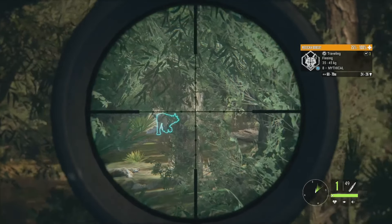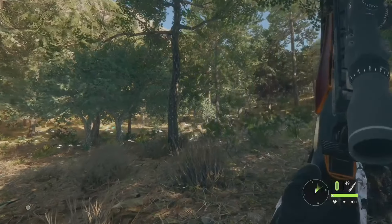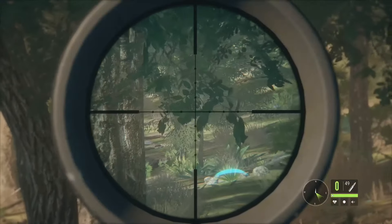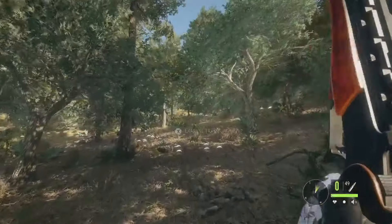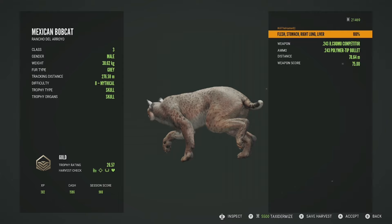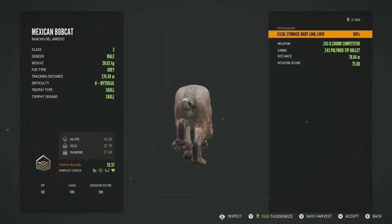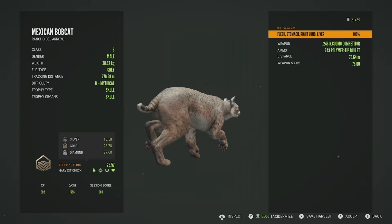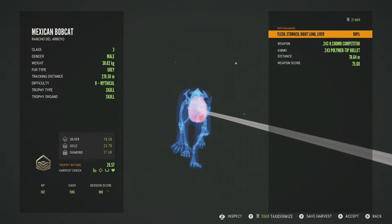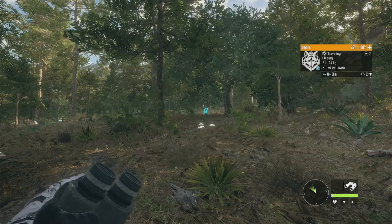Out of nowhere there's a mythical Mexican bobcat, 24 to 26 — he went just past that tree and we got him. I'd heard him give off a warning call earlier and had been trying to find him for a couple of minutes, then he darted straight in front of us. He's going to be a gold 26.57 — scored at the very top of his estimate. Diamond for bobcats is 27.68, and even if he were diamond potential he's mythical so he was never going to make it. Got him in the stomach, right lung and the liver at 78 meters.